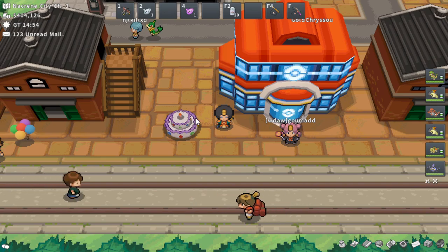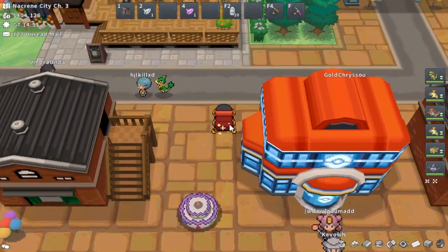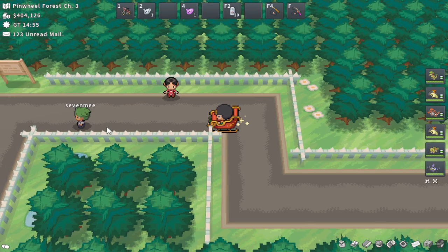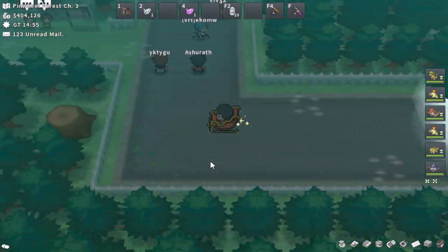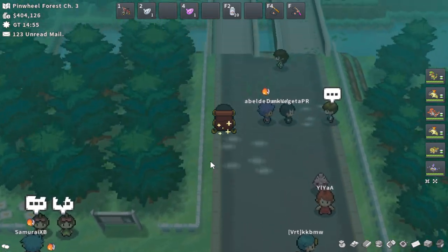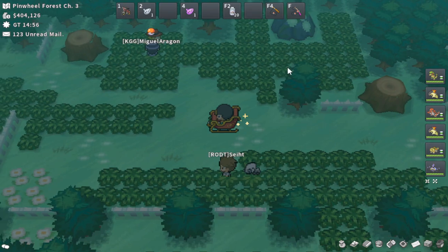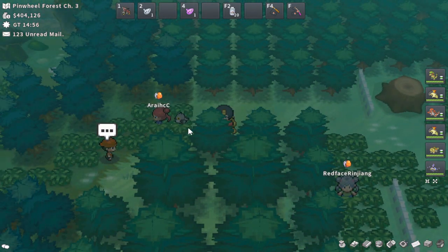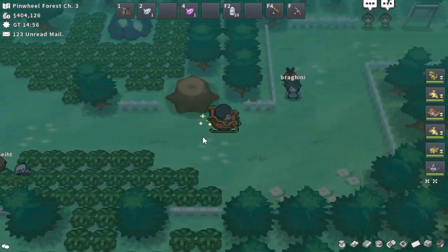The last Alpha Pokémon in Unova is going to be Eevee. Starting here in Nacrene City, head north and then west over to Pinwheel Forest. Pinwheel Forest is kind of a large area, so you might have to run around a bit to find that Alpha Eevee tile. You should be able to run through it pretty quickly and find that Alpha Eevee. Good luck!